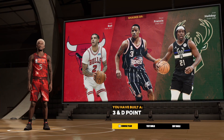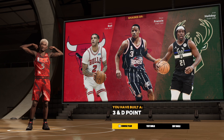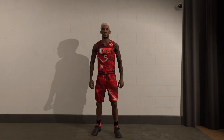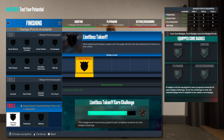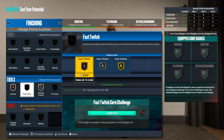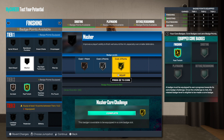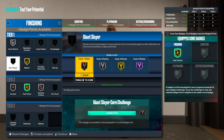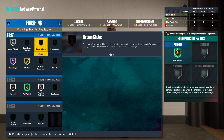What we did get was the 3-and-D point guard archetype for this Alex Caruso build — that's what I wanted to make sure we had. His attributes aren't exact but I amplified the build to make it a little better. For finishing badges: get Fearless on bronze — very important — Acrobat, and Fast Twitch. You can also get Masher if you want, and Aerial Wizard so you're able to catch lobs.